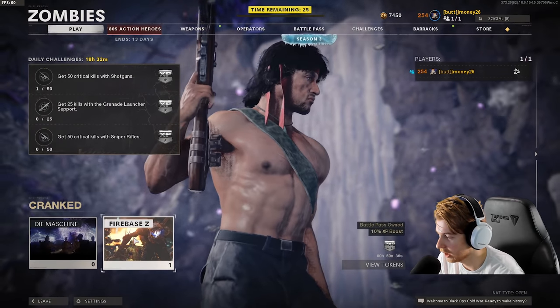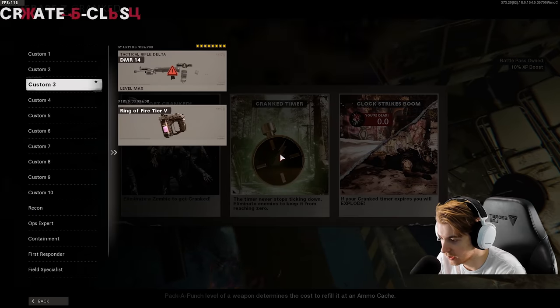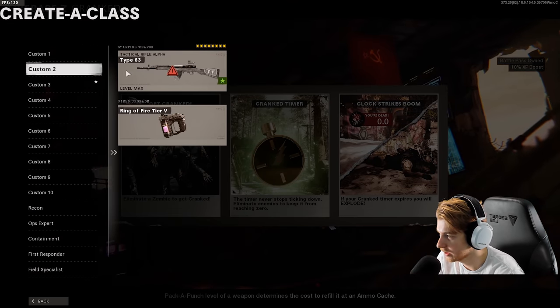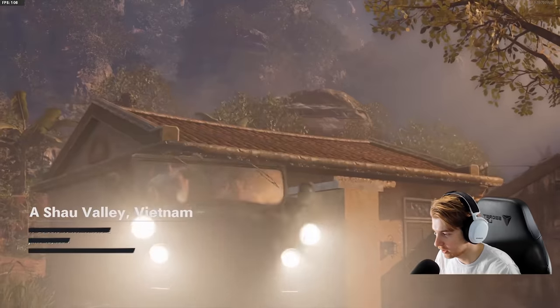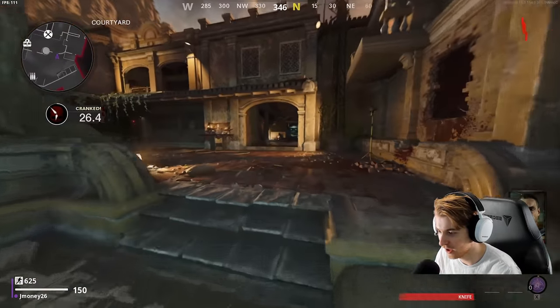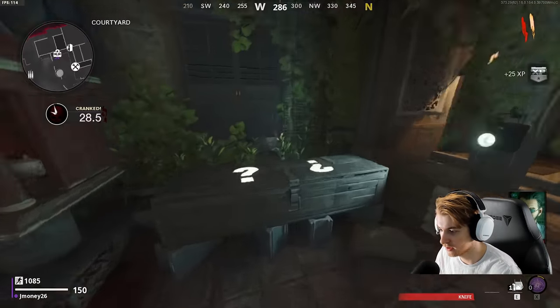Picking Firebase Z. So you need to eliminate a zombie to get cranked, the timer never stops ticking down, and if your crank timer expires you will explode. It looks like I start with just a knife - I don't know if I can do the challenge. Is there a Type 63 wall buy or anything? The box is here.